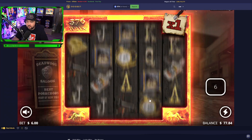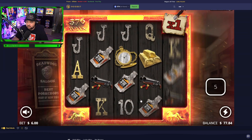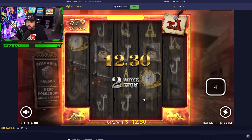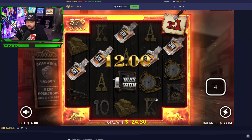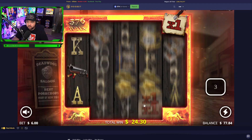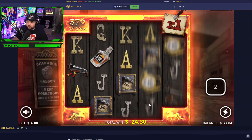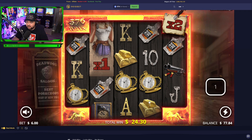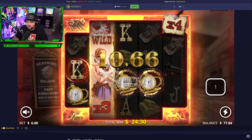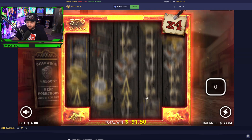Need those wilds right away though. Bottles all the way but no multiplier. Bottles all the way again — no multiplier. This slot just hates me. Now I know why I've never got a super bonus — it's just impossible to get. Only on a 4x.